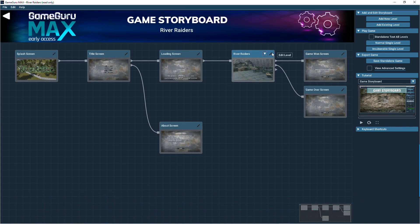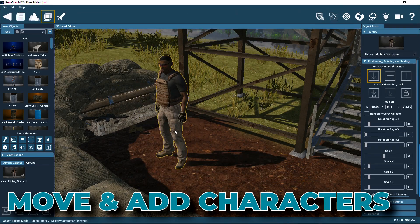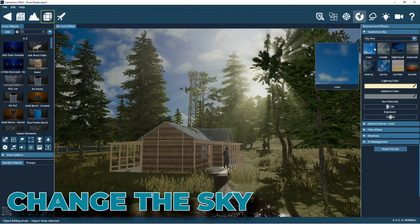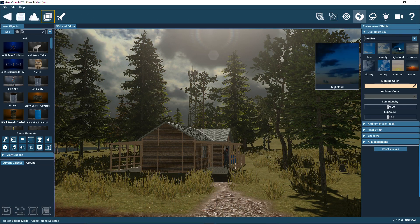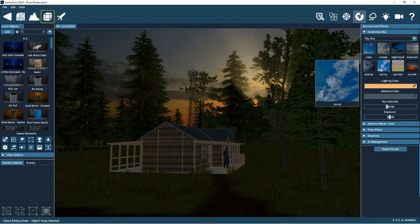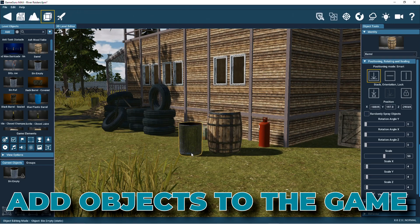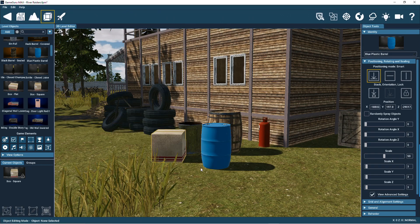You can start with simple changes like moving characters around, or adding new ones, changing the sky settings, and adding objects from the library. Give it a go and customize them to your own liking.